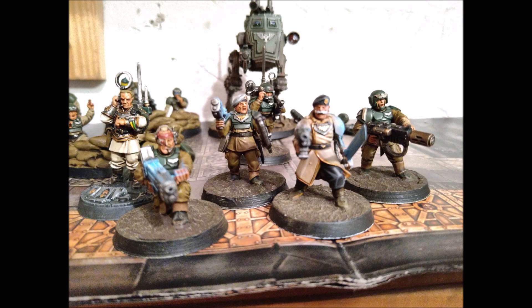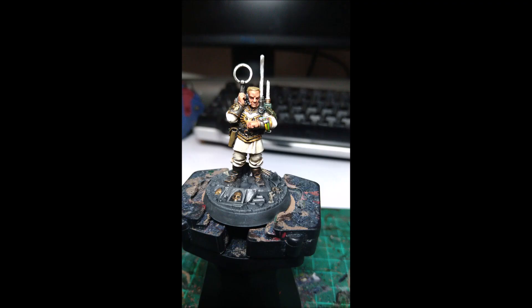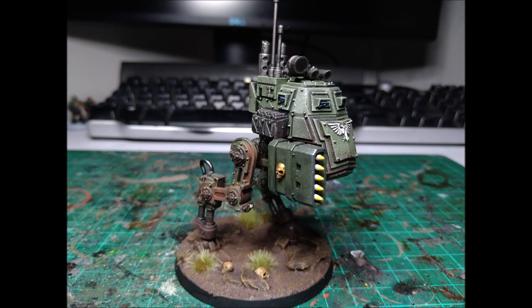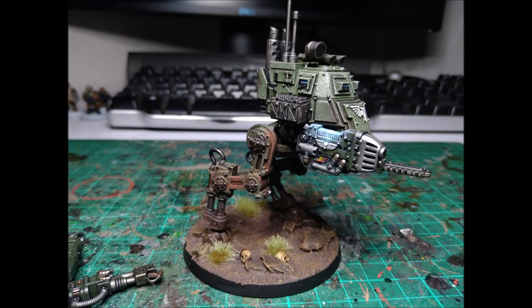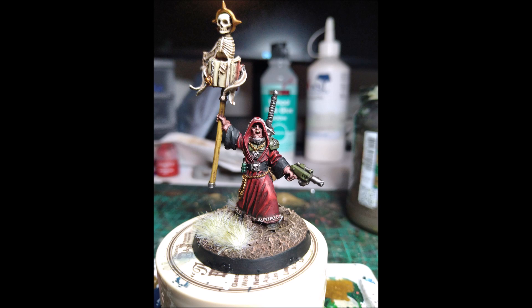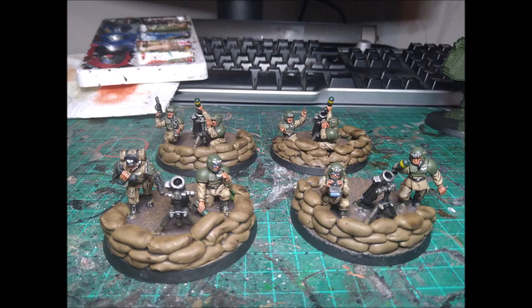Suicide Stormtroopers have been a thing forever — it's not unique to the Guard, loads of armies can do it. But in ninth edition, with the current points cost of Scions being reasonable and the amount of firepower they can bring in a small package, there's never been a better time to consider your drop-melter Scions. There are a couple of ways to do this, but the regiment that really lends itself to this tactic is the Iotan Gorgons.